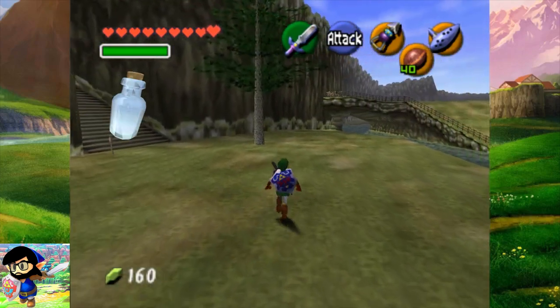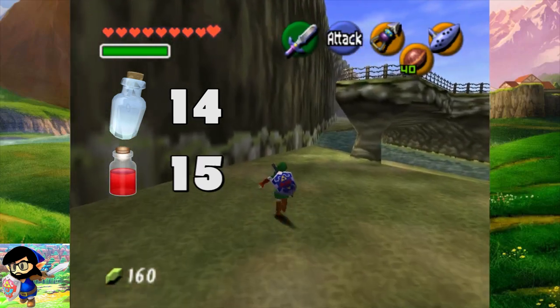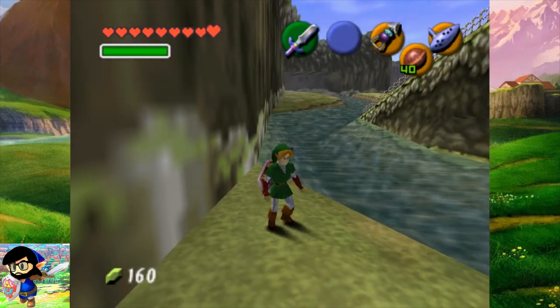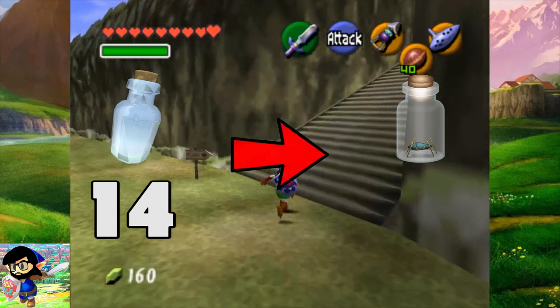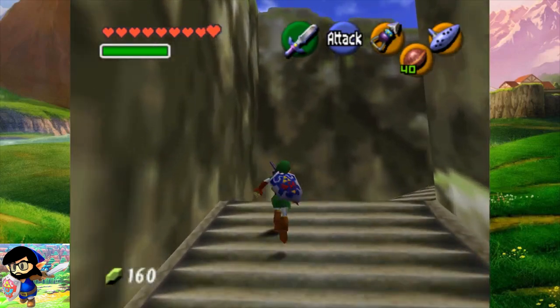While the empty bottle has a value of 14, the red potion bottle has a value of 15, the green potion bottle has a value of 16, and so forth. Meaning, when Link collects a bug in his bottle, the game rewrites the item value of the empty bottle — 14 — to the value of the bottled bug — 1D. This is what makes bottle duplication possible.